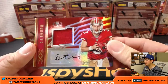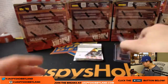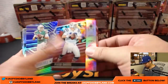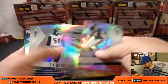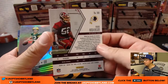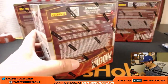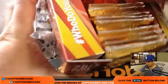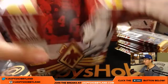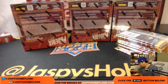We've got CJ Beathard jersey and auto, out of 299 for the Niners — that will be Chris Wilson. Peyton Manning Legacy, 299. Tannehill to 149. Ryan Anderson to 199. If you see me miss a parallel or numbered card, don't worry — our shipping team will sort through it and make sure to include them in your shipment. All right, next box.